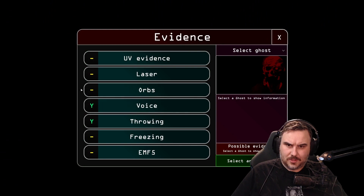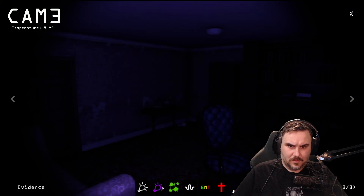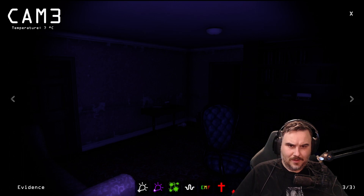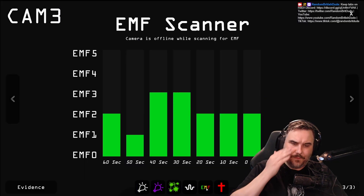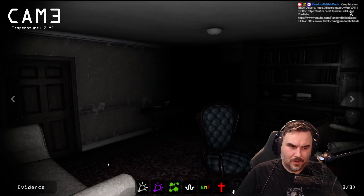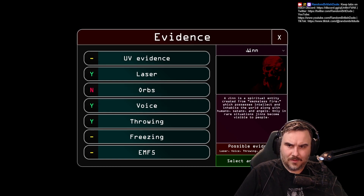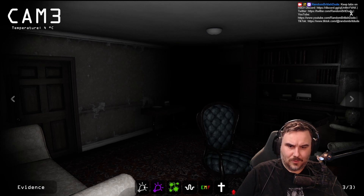Evidence. Laser. We still need more. Throwing stuff. If you select something — we need one more evidence. UV. EMF-3. Throwing. What other behaviour is there? Freezing. EMF-5. Orbs. And you can delete stuff. There's no orbs. So it's a Gin. Yeah, we're not seeing any orbs, are we?